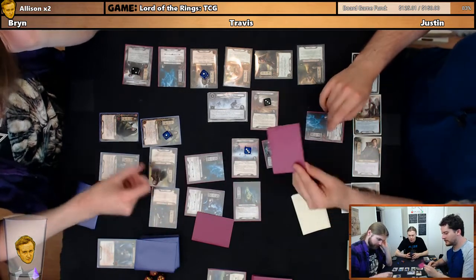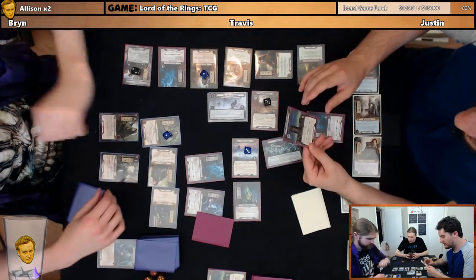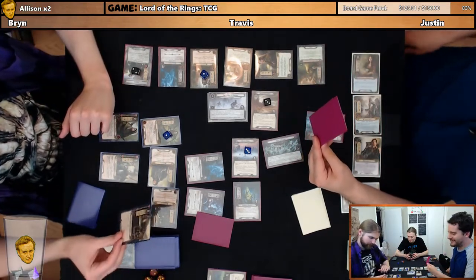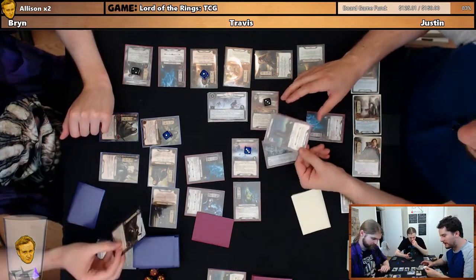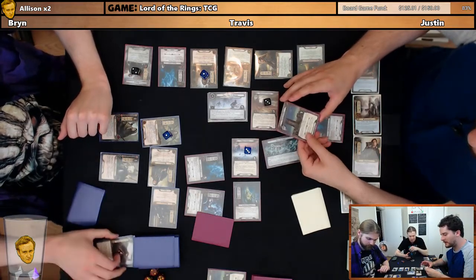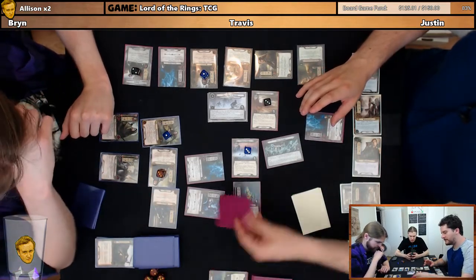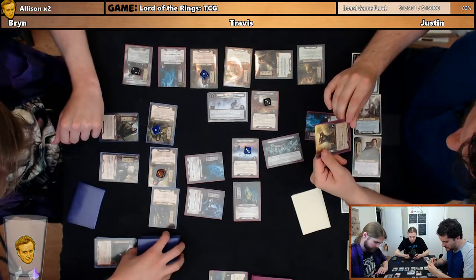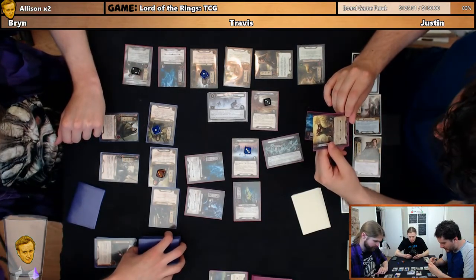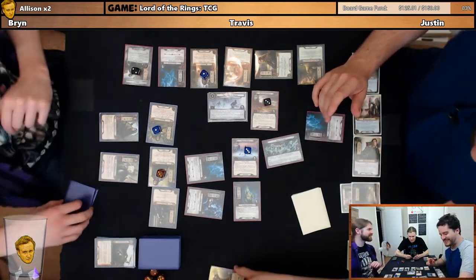We'll do Boromir on this guy. Cool. Let's trigger on his ability. So he gets plus two. And then the same thing where you reveal another card off the top and add its cost — so plus three. Boromir's gonna take three. And this guy? We'll defend him with Aragorn. Discard the defending character if there's a copy of that character in the owner's discard pile — do you have a copy of Aragorn? No. You're fine then.